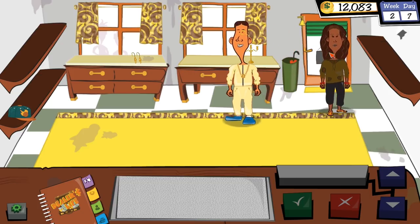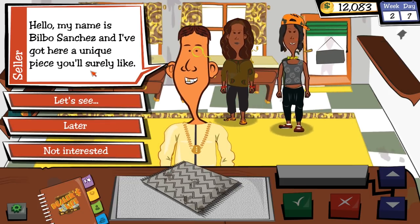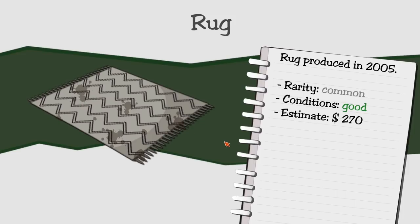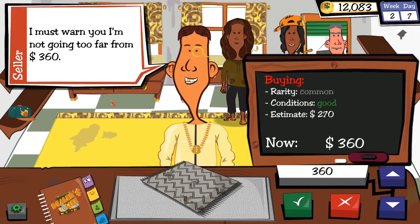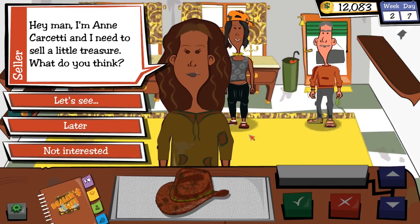It's a nicer looking shop. Bilbo comes in with a unique piece — it's a rug, kind of a meh rug, isn't it Bilbo? Bring me the ring. He won't go far from $360. You know where you're going to go far? Right out of my shop. Yeah, bye.